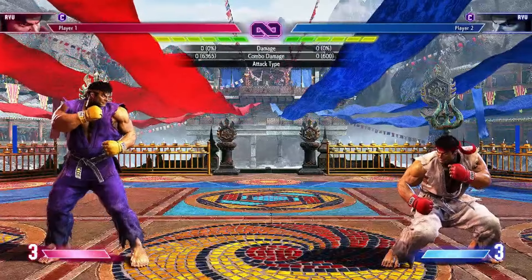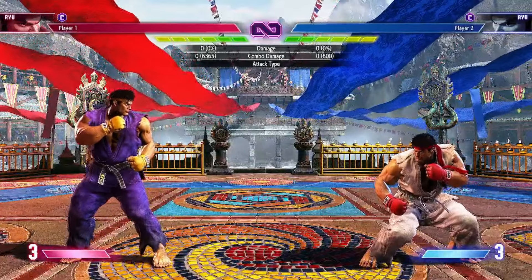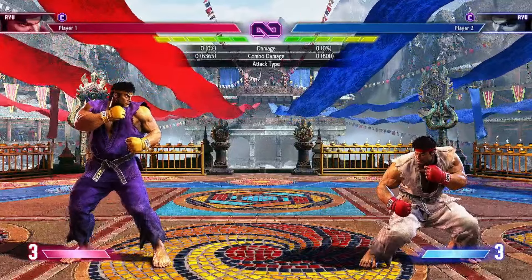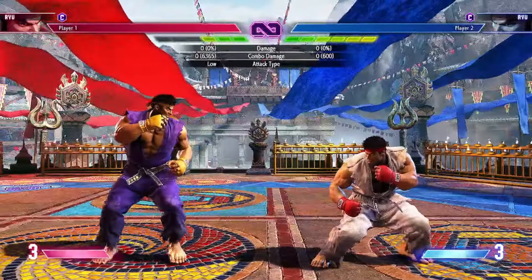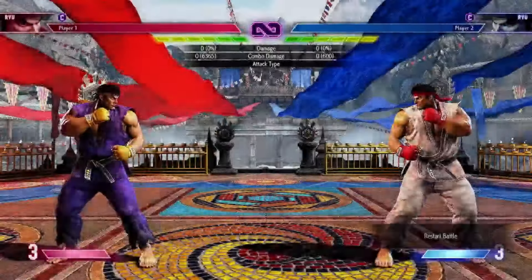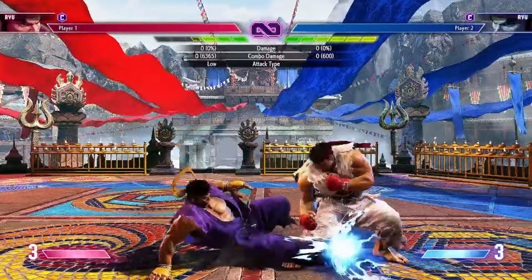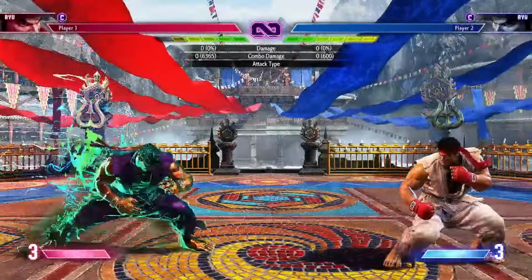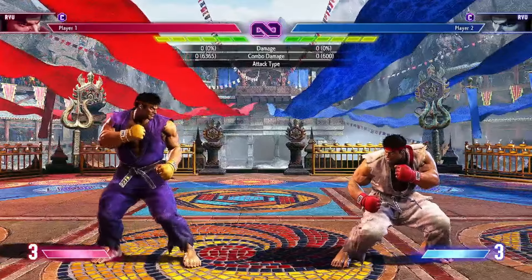The second and final thing I want to talk about are the mind games behind Drive Rush and how to improve your pressure when doing this. If you're currently playing Street Fighter, you should know the Crouching Medium Kick Drive Rush meta. A lot of people will do this into maybe a Crouching Medium Kick Drive Rush cancel into Standing or Crouching Medium Punch, or maybe even Standing Heavy Punch. That pressure right there is fake, and I'll show you how.